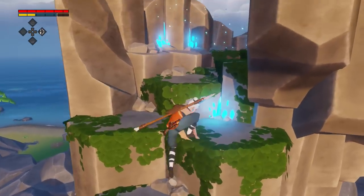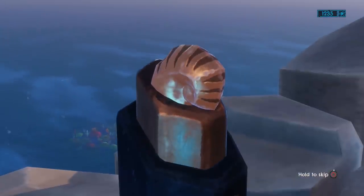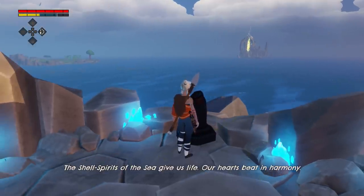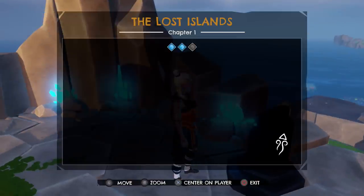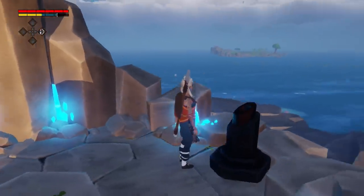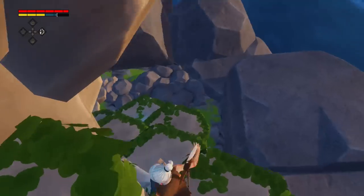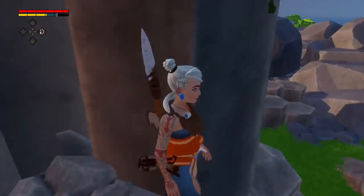This island is teeming with life, but more importantly it's got the next thingamajig. The jumping is a little bit derpy in this game, but I've managed to mantle up — got my big conch! Conch number two, so that's where we've got to go. Once we get the second conch that's the end goal. We'll take a look at the map — the blue ones mean we've been there. Now we just need to find the third island.